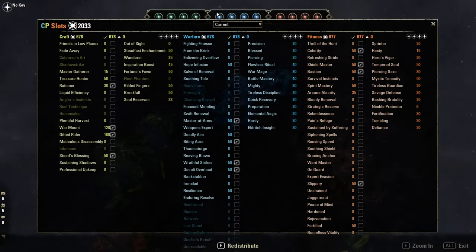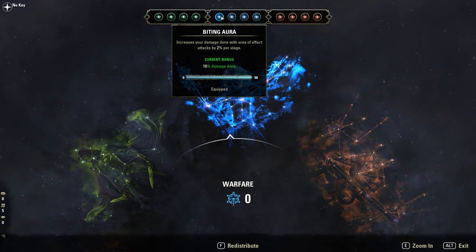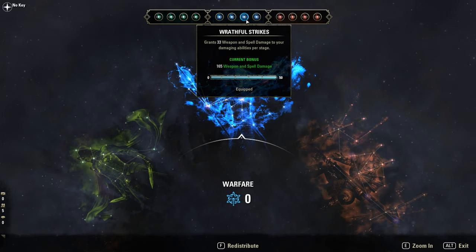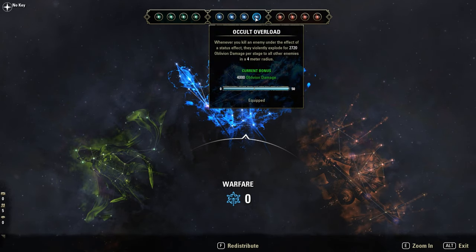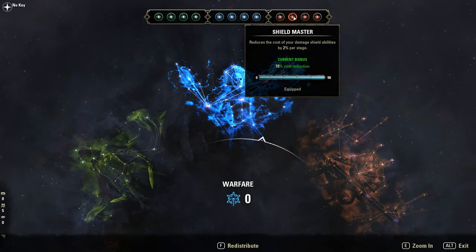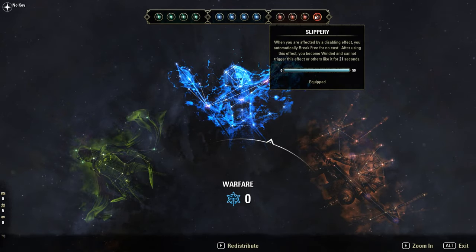Quick look at the Champion Points. Blue ones: Biting Aura to empower Vicious Death and Dark Convergence, and Elemental Aegis. Master at Arms — same stuff. Warlord Strikes for extra spell damage, and Occult Overload for the 4k Oblivion Damage if an enemy dies. Celerity for extra movement speed, Shield Master, Bastion, and Slippery.